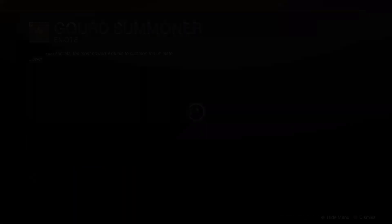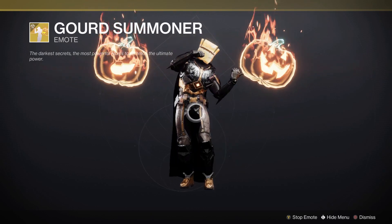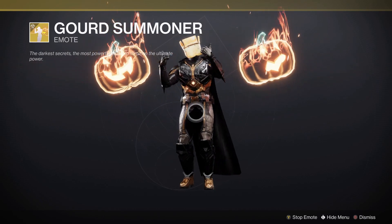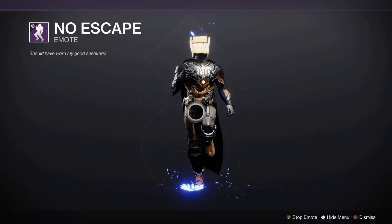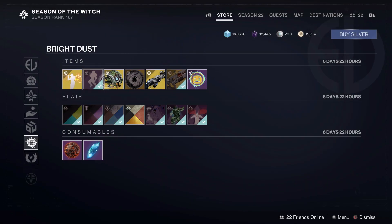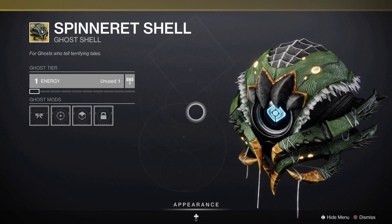Then into our main ticket items, we have the Gorge Summoner, an animated emote from last year where you're just dancing with a bunch of pumpkins the entire time. I forget if this is an SNL reference — I want to say it's the Tom Hanks David S. Pumpkins one, but I forget entirely. Then we also have the No Escape emote from last year, which is one of the greatest emotes of all time, just because it's you running in place. And then we also have the Spinnerette Shell — arachnid warning, in case you are arachnophobic, because it is a bit creepy, but really well done.